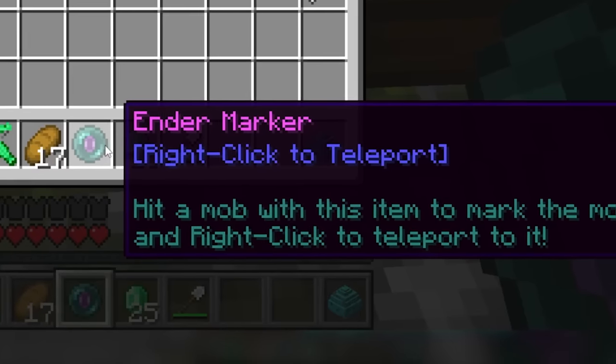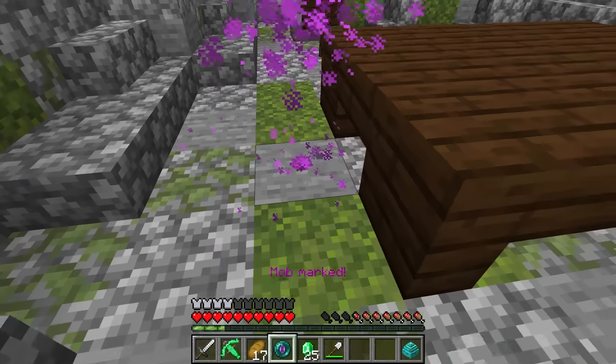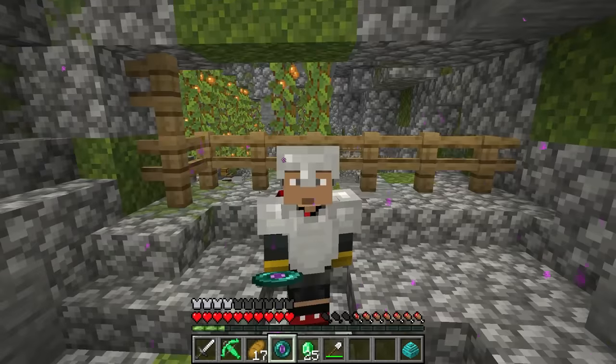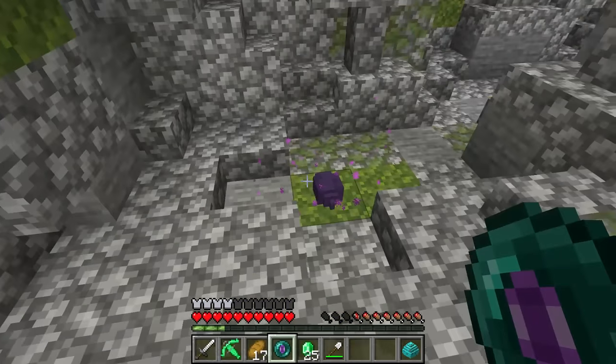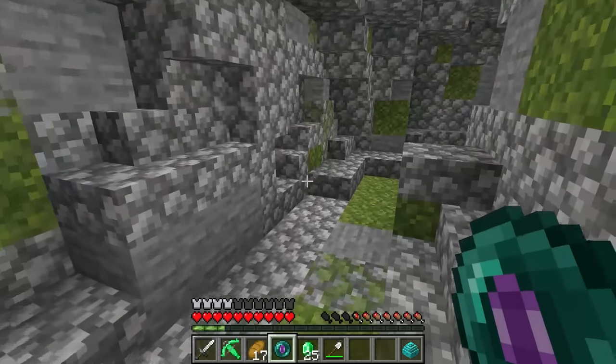Endermarker — what does this do? Right click to teleport; hit a mob with this item to mark it and right click to teleport to it. I just hit him but he disappeared somewhere. If we just... it brought me somewhere new! That was incredible. So then if we just... wow, useful!